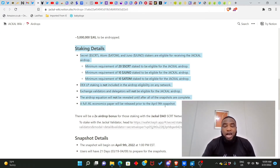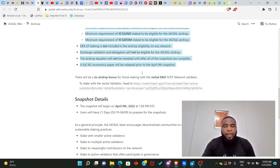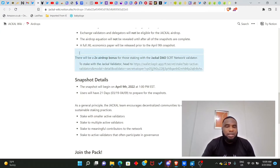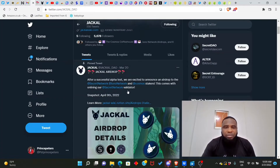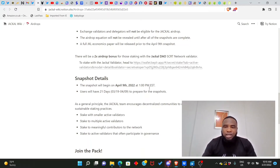The airdrop equation will not be reviewed until after all snapshots are complete. Importantly, there will be a 2x airdrop bonus for those staking with the Jackal DAO Secret Network validator. To stake with the Jackal validator, head to their page — they became one of the validators under the Secret Network, so staking with them gives you an extra 2x airdrop bonus.